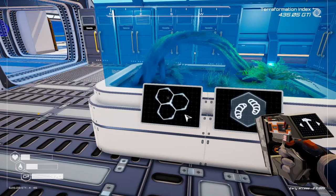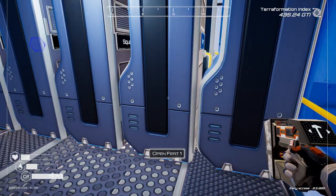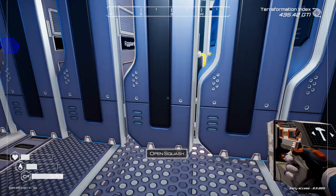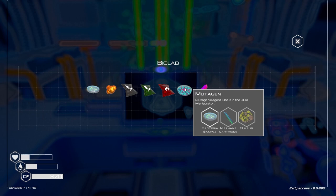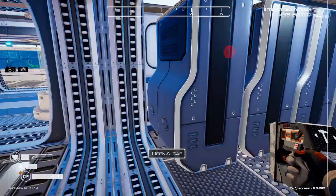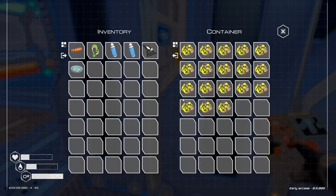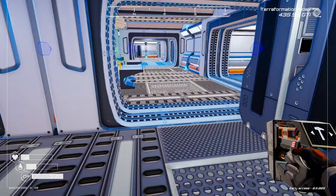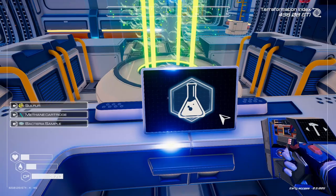I need to get an extra fertilizer. I have a mutagen — I think I saw it. Yeah, bacteria sample. Mutagen is methane and sulfur. Let me craft that — sulfur and methane, make a mutagen.